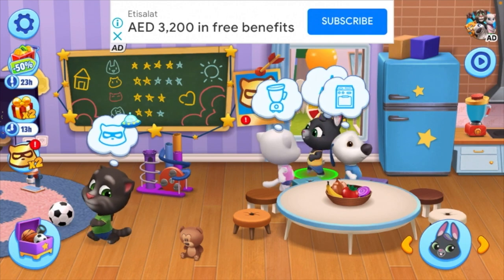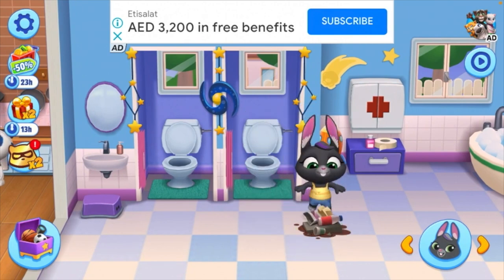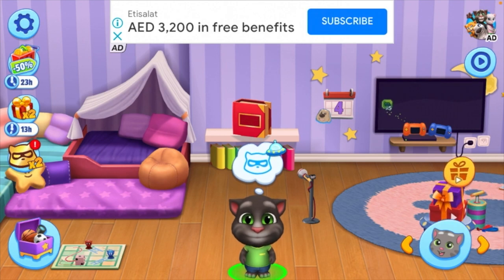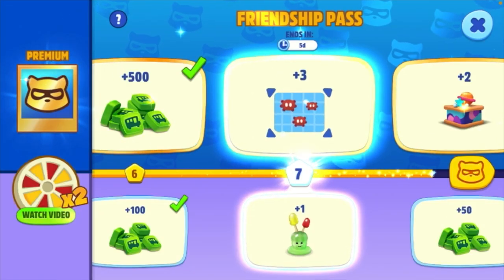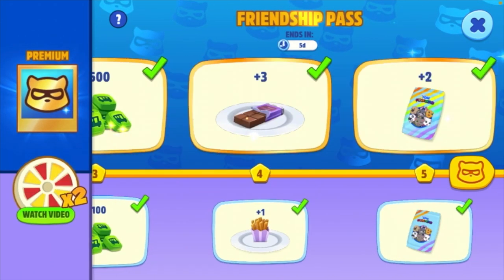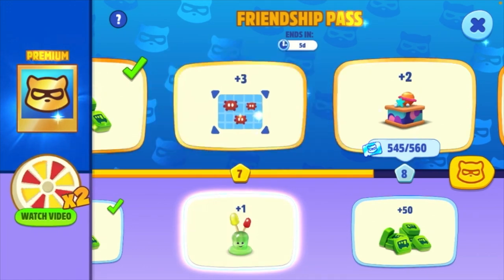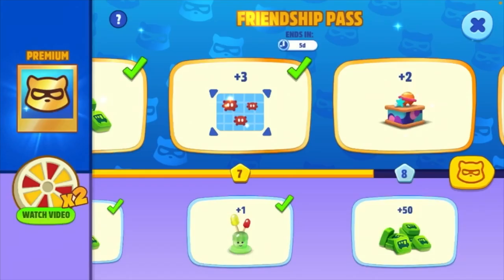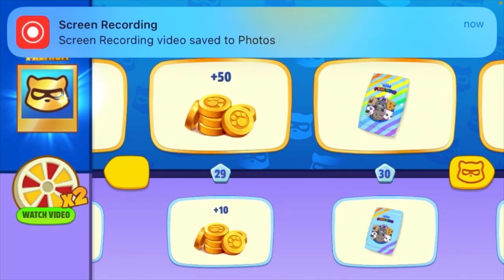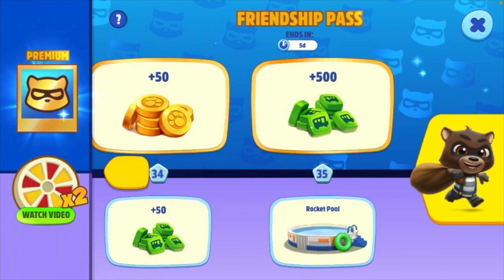So Hank is going to do some cooking, and Becca is going to take out the trash. Tom has something in mind — there's a friendship pass. I got the premium pass by just a few spins on the wheel. If I get the premium pass, I'll be able to get the perfect reward. But lucky enough for me, I got the standard pass. And if I go reward by reward, we'll be able to chase that sneaky Roy Raccoon from sneaking away with those decorations.